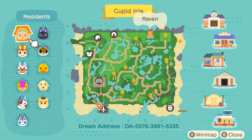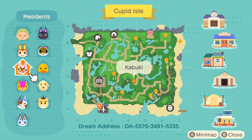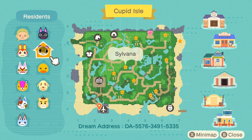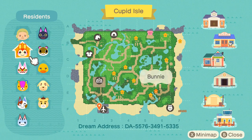Let's check the map — so much water features, a lot of terraforming, and a lot of pavement. This is Raven, and these are their villagers: Marty and Pearl — I love them — and Goldie as well, and Joey. Wow, great villagers! And this is Cupid Isle.